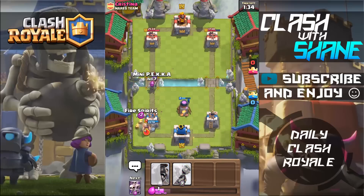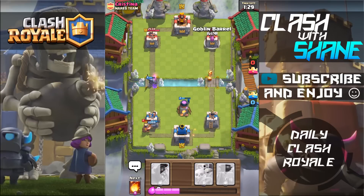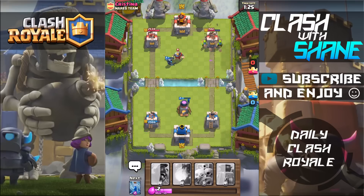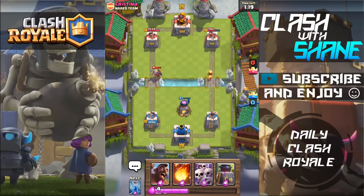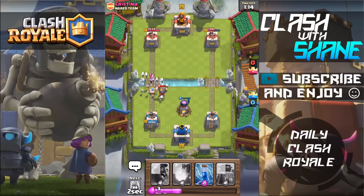There's the Miner. Let's Fire Spirits to the Miner and then Mini P.E.K.K.A. the Musketeer there. Then we're going to Goblin Barrel on the right-hand side — he's going to Zap that. I'm just trying to bait out those Zap spells with the Goblin Barrels. Let's go ahead and use Skarmy right here. And we'll do another Furnace right here guys.